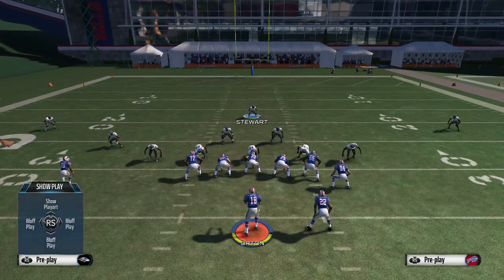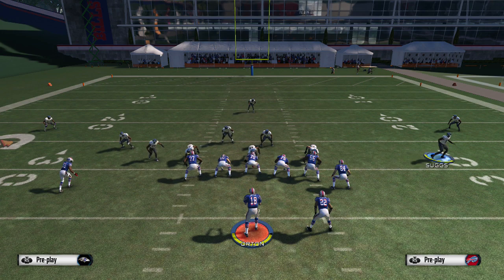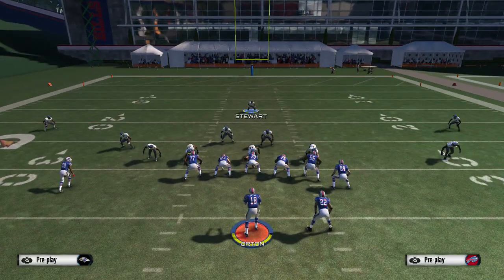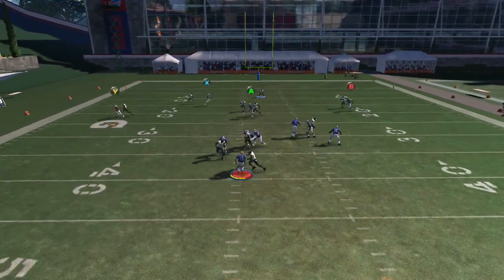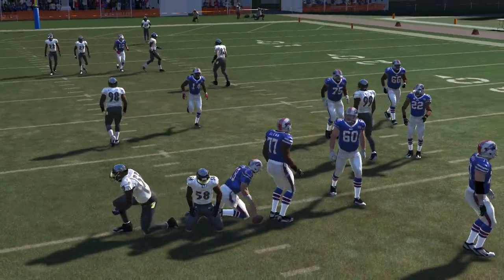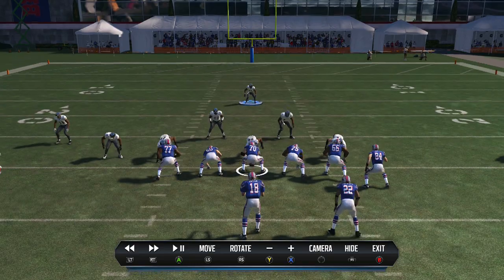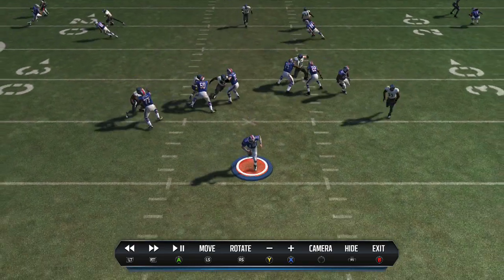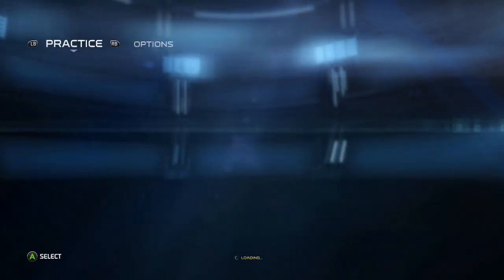Once again — spread, pass commit, drag to outside, block running back, slide protect right. Bam — he just sits down, literally just pretends like I'm not even there, like he's not even blocking, which is ridiculous. Go to the instant replay and look — nothing's open. Of course we're not running any corner out plays or anything like that.